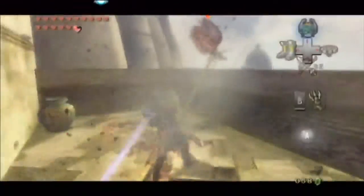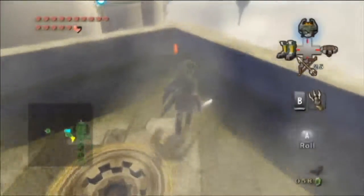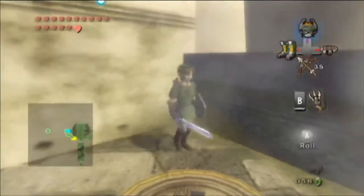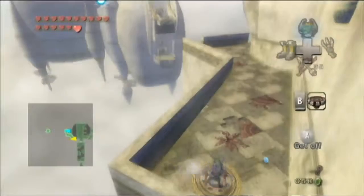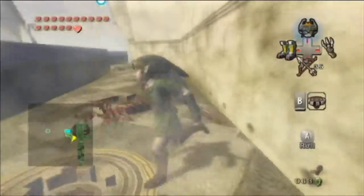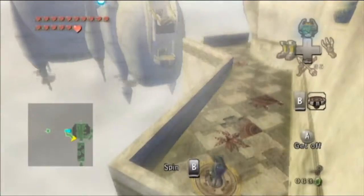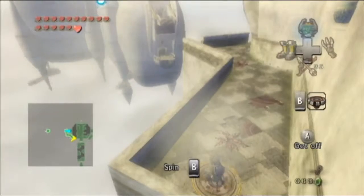The Dekus are taken out - pretty simple. And we've got another spinner bridge to extend again. I just had to pick up that rope before it disappeared, because it probably would have if I'd gone to get it any later.